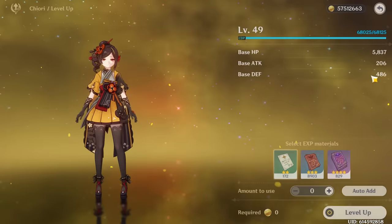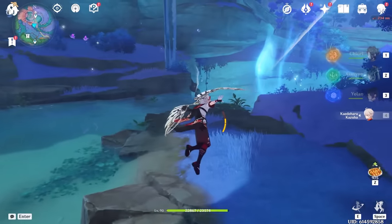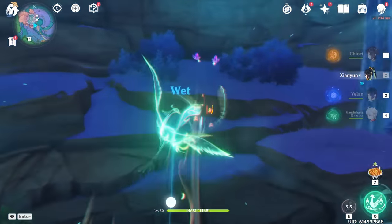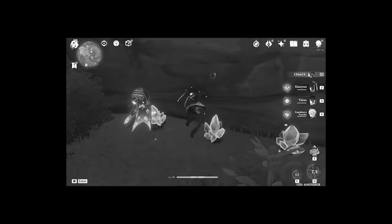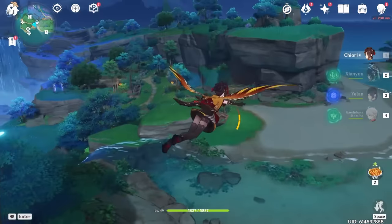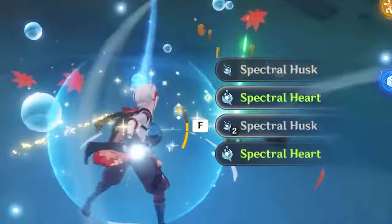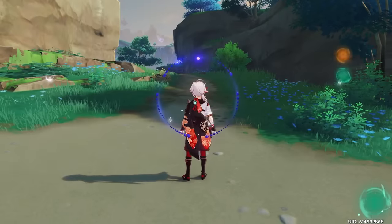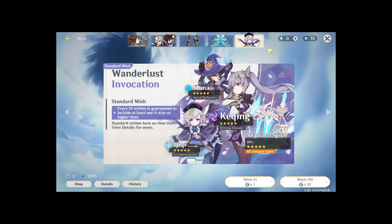She gets crit rate when leveling up, which is interesting. You know what, geo units are usually really good at breaking rocks — let me test that with her elemental skill. It's not very good at all. Don't get her if you want to mine faster. The resin cap is painful to look at, so let's keep ascending her.